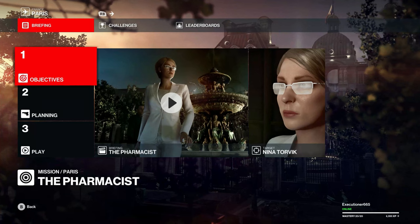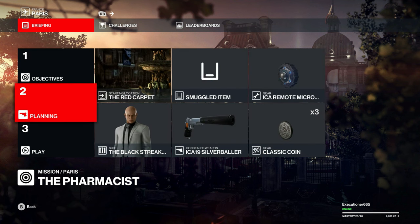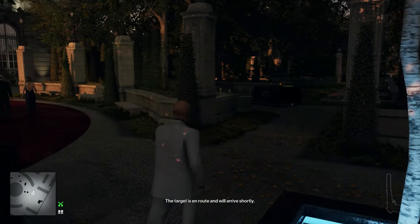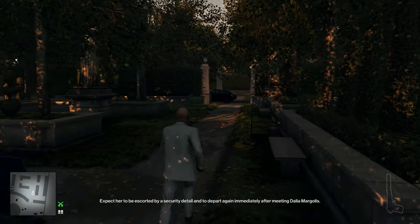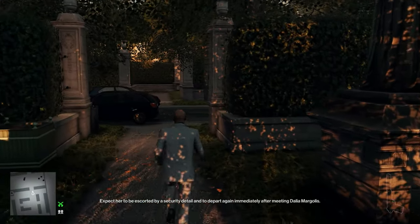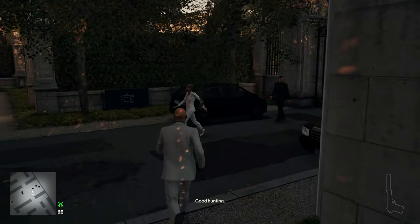We are here with the fifth elusive target run in Paris — the pharmacist. We're gonna start right in the front and bring up pistol coins and a micro taser. Let's jam right out of that cutscene and go straight to the right through the little garden area here. She's just starting out right to our right.